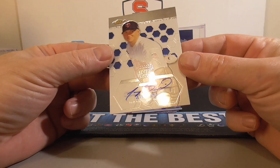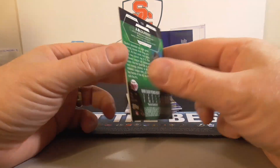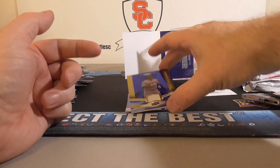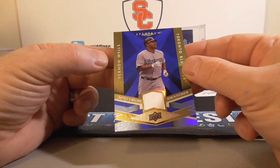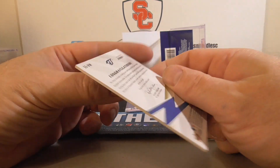How about a J.D. Durbin autograph — Topps Finest — there's hit number one. Hit number two: Brennan Wells, little swatch there, not numbered.